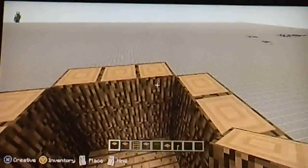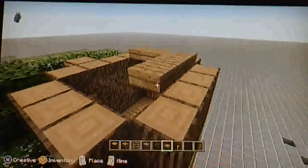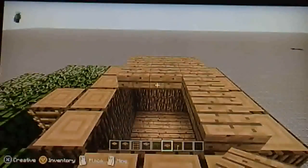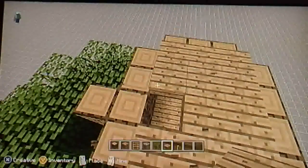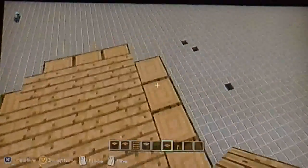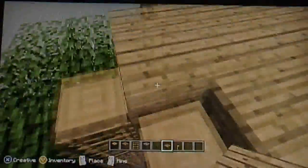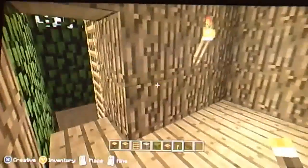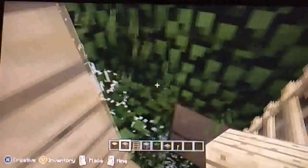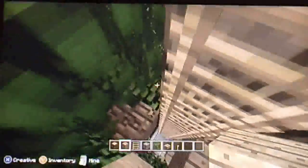That's the room. For the top, since we're not going to be building on it, I just don't want this tutorial to be 30 minutes. Make it kind of look like it's being held on, not just floating up in the air. That's the kitchen. Go ahead and put a torch, and I'll be carving out windows. I'm actually going to make a chest area place over here.